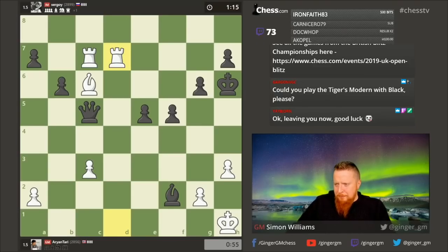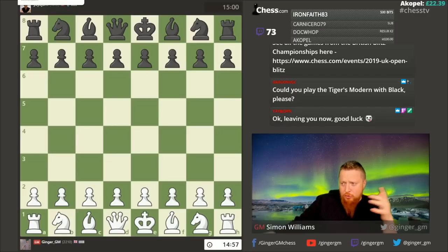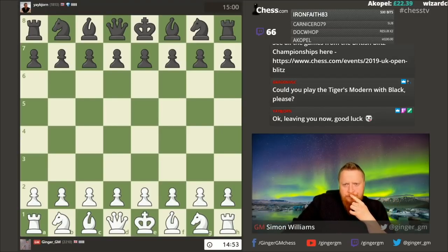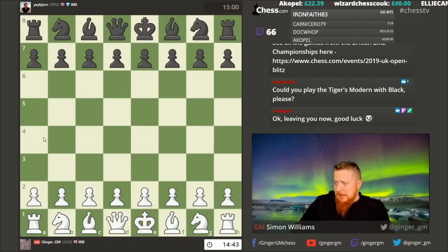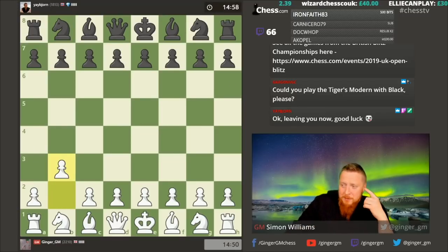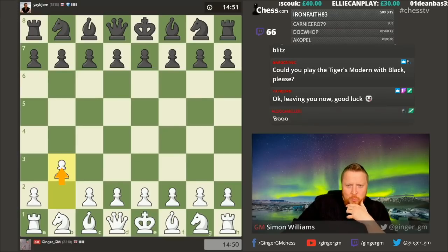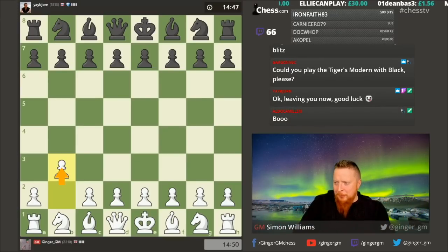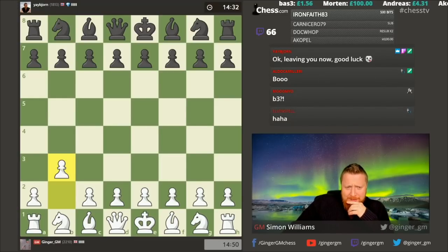Okay, let's get the game on. I'm challenging Bjorn now. Bjorn is someone I've done lessons with — they're on my YouTube channel. I'm playing b3, the Larsen Nimzo opening. I decided on this because I know Bjorn plays the black line, and I don't think Bjorn has done a lot of work on this opening.